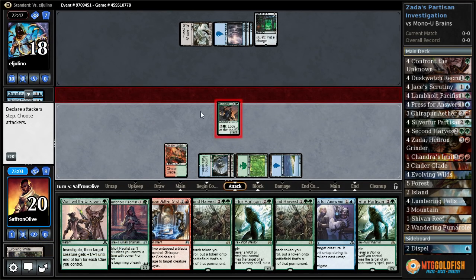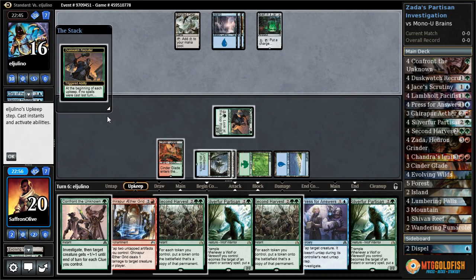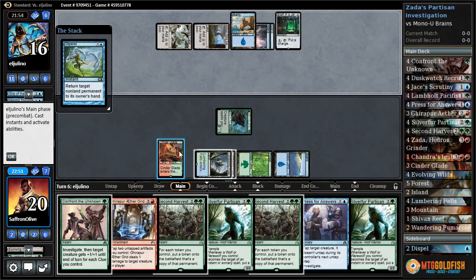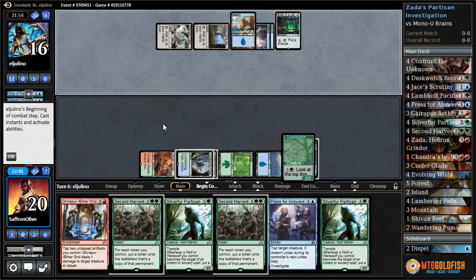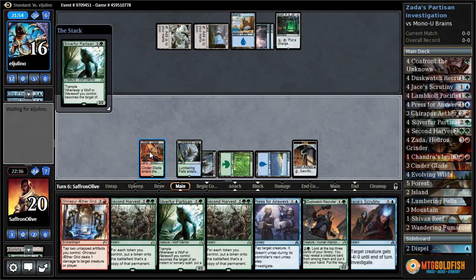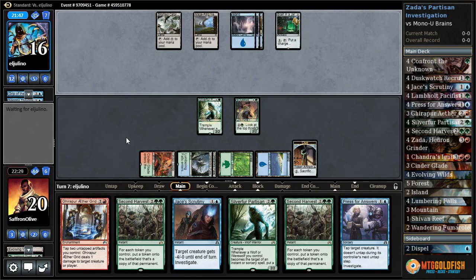Another Silver Fur. Lumbering Falls, pass the turn. Get in for two, and I guess we'll just discard a Lamholt Pacifist. Dusk Watch flips. Anticipate. Going to Disperse. Let's Confront the Unknown to get a clue — I think we need to start getting tokens. Silver Fur Partisan gets a counter on the Brain. Dusk Watch Recruiter, pass the turn.